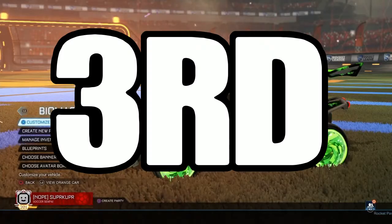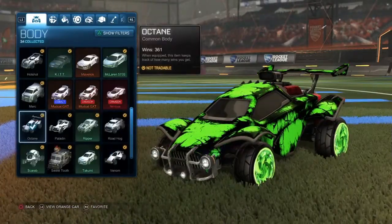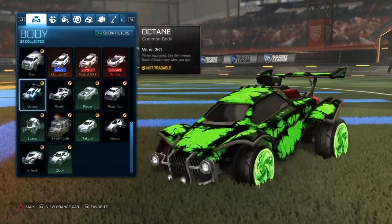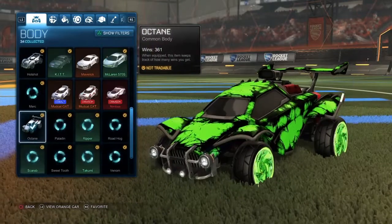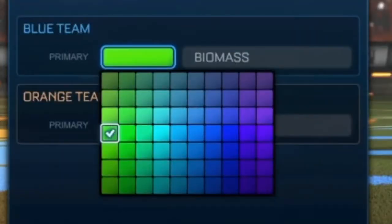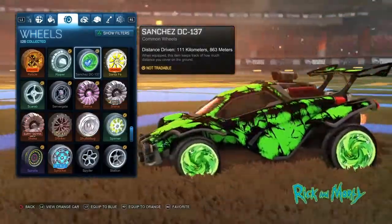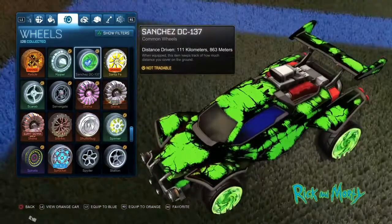For the final design, you can use the Octane or any other car just like always. I'm not sure if lime would go with it, but it probably would. With the biomass, the color you'd want is all the way on the left, all the way in the middle — position one-four — and you get that nice lime color. For the wheels, you want to put on the Sanchez DC137 wheels from the Rick and Morty set. They're just default wheels that come with the game, so they're quite easy to get.